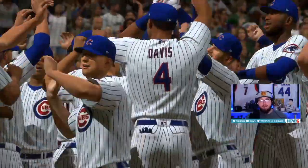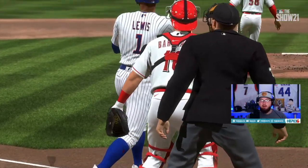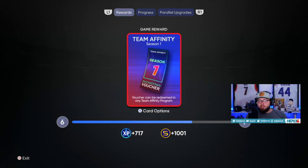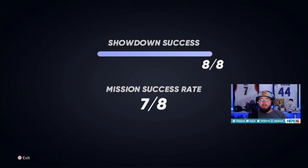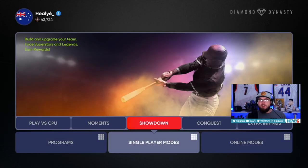This Kyle Lewis card is kind of nutty in showdown — it's crushed, no doubter! He just drops the bat — he's so cool. Completing the showdown, we got our rewards — the vouchers for Team Affinity Season One. We successfully went through all of it, got some stubs along the way. I forgot to count exactly how many stubs you got, but we made our money back. You might have to play a couple of them to earn your money back regardless.